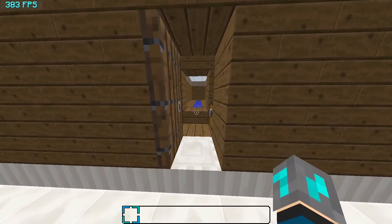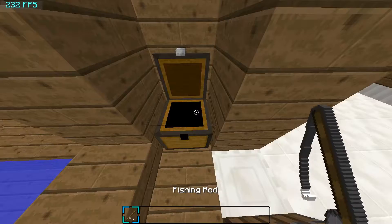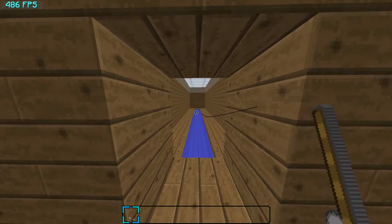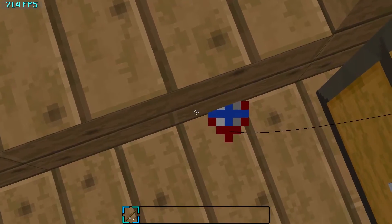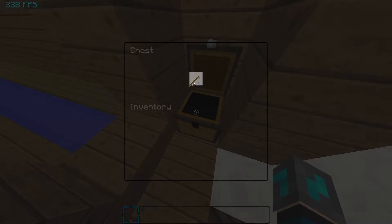Next up we have my fishing lane. You can grab your fishing rod there. I've changed the fishing rod bob to a red outline and then blue, because I thought that was pretty cool. I like it. That's it for the fishing lane.